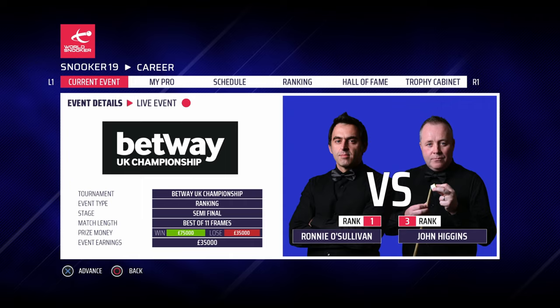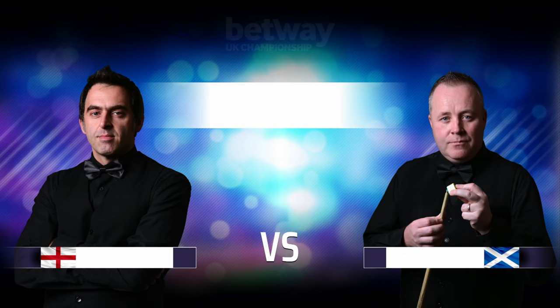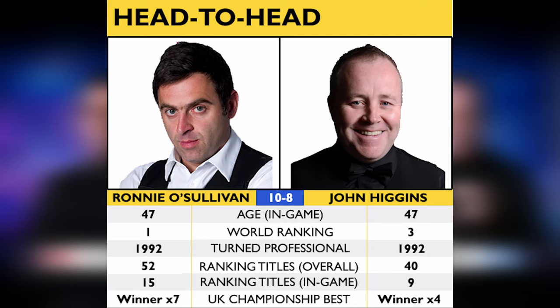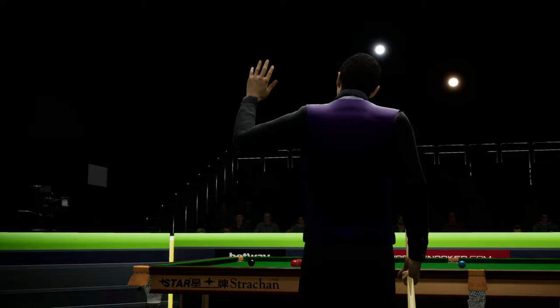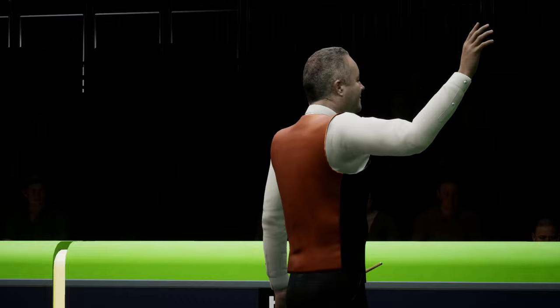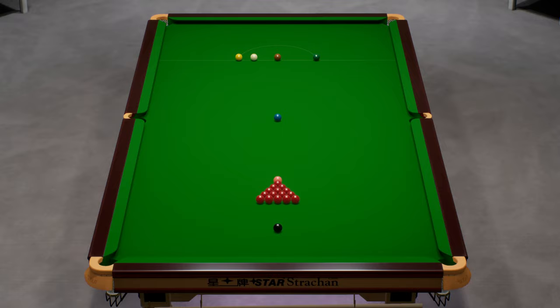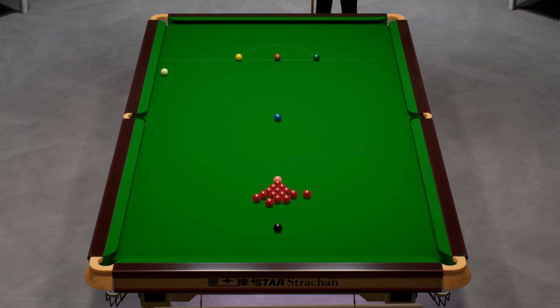Hello and welcome back to some more Snooker 19 and Part 18 of the final season of our Ronnie O'Sullivan career mode. Today we take on John Higgins in the semi-final of the UK Championship - the world number one versus the world number three. Looking at the head-to-head, it's always very close between myself and John. Just four players left, it's time for the semi-finals.